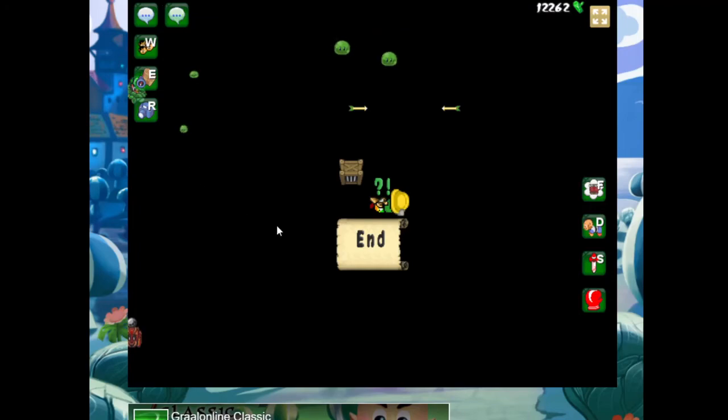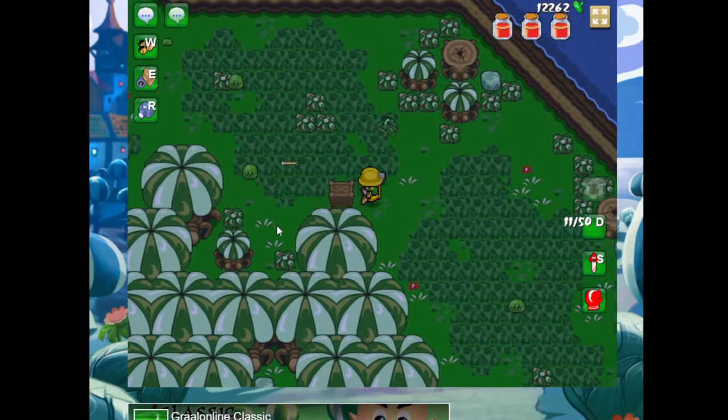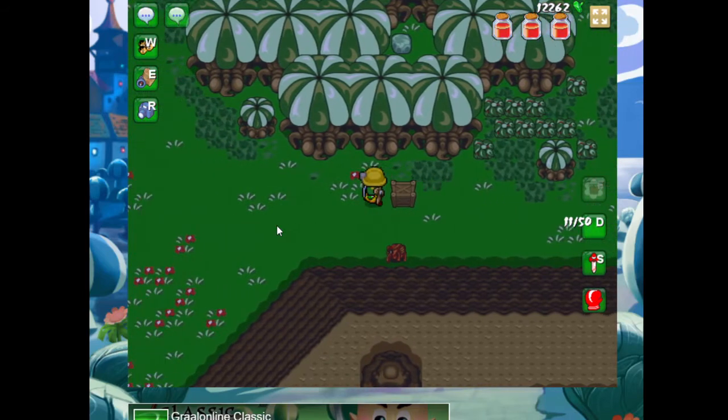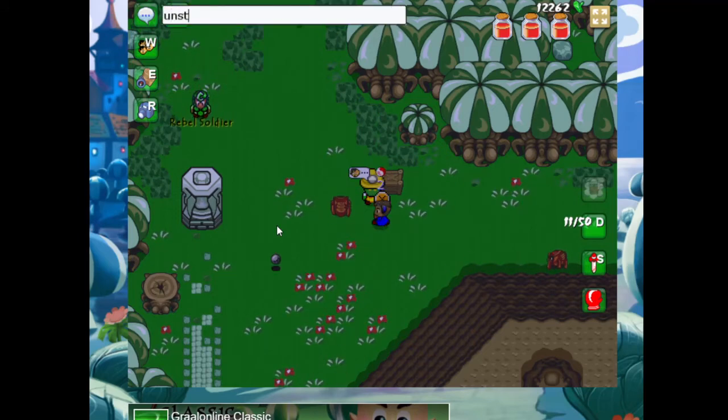Those blobs are relentless. I'm going to have to do something where they're not shooting at me and jumping at me. There's no PK zone here — yeah, I think this is a no-PK zone here.